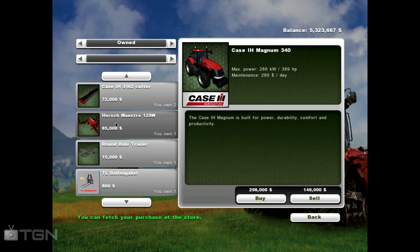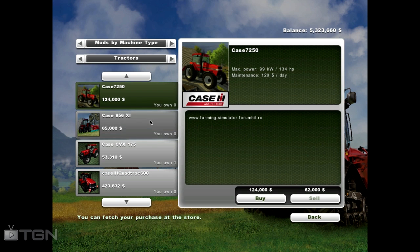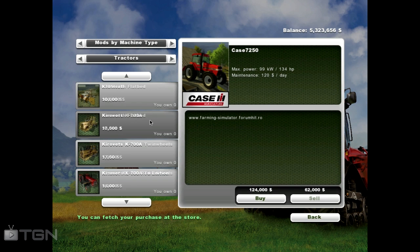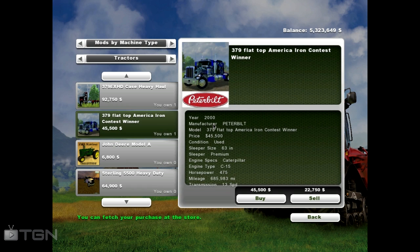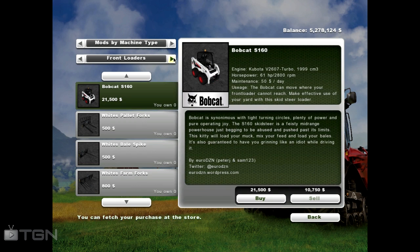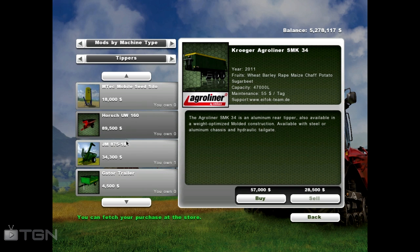Let's go to mods and find it. First up is the 379 Flat Top American Iron contest winner — it's a 2000 Peterbilt. It costs $45,500 to buy, it's in used condition, 63-inch sleeper size, premium sleeper, Caterpillar C15 with 475 horsepower, 13-speed, and 685,983 miles on it. We'll go ahead and pick her up.